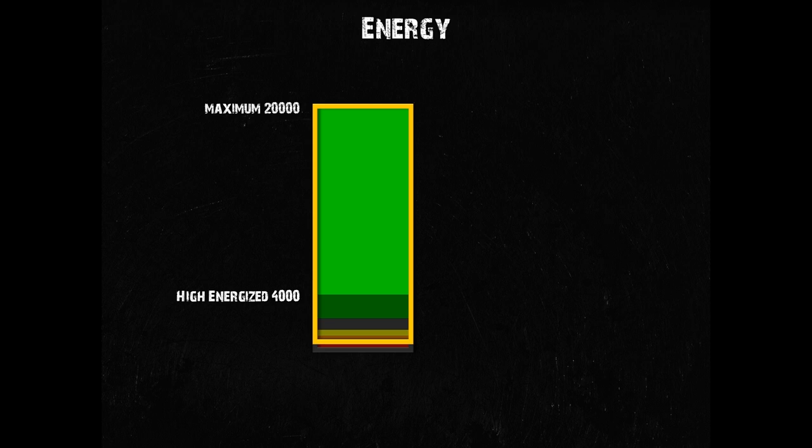It would not be easy to talk about the lower storages in proper proportions without cutting off the upper part. Note where the high energy status is really situated. It's the highest indicator you can get, but when you reach it, 80% of the energy storage is still empty and can still be filled.